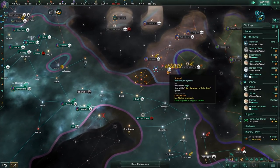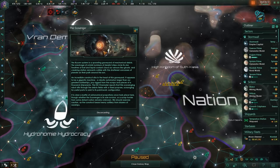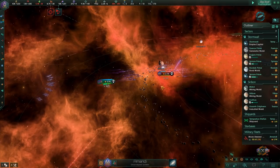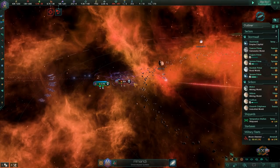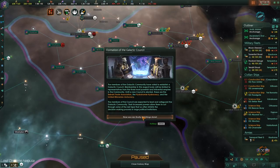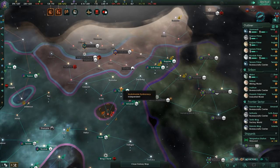Let's go ahead and mobilize our forces. We got some neighbors over here that I don't like — we're going to go ahead and take all their stuff. I wonder if strike craft are still as extremely overpowered as they used to be. Well, they're really good indeed. I'm now on the galactic council — veto powers are mine, water for everybody. And that war was easy enough. Now I have a whole bunch more planets to worry about, but we are growing very, very rapidly.